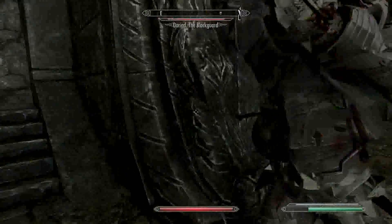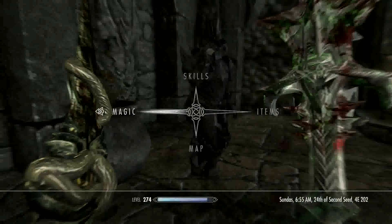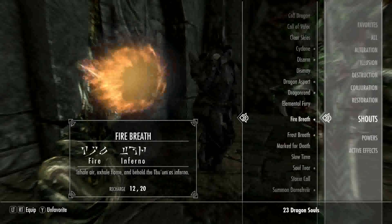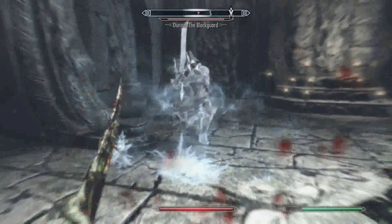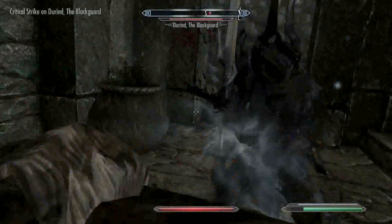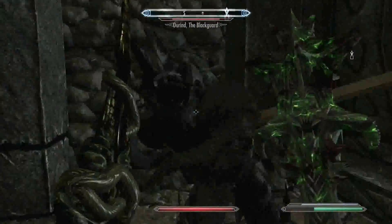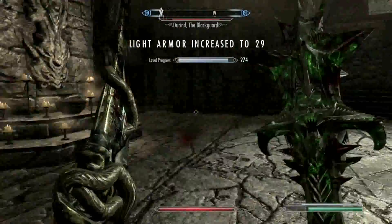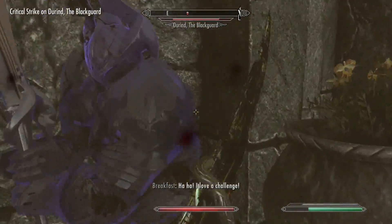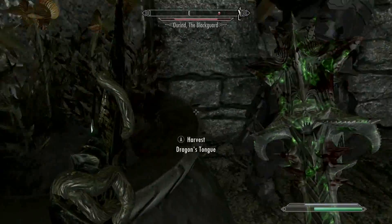Actually, we're doing pretty good against this boss. Let's put on a shout to help. Using Frost Breath — nice! Boom, slow him down a little. Boom, taking him down. I like his blade, it looks pretty cool. He just got knocked over. Oh, Dragon's Tongue — yummy.